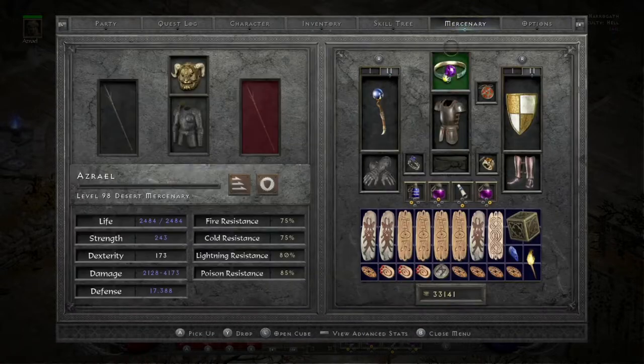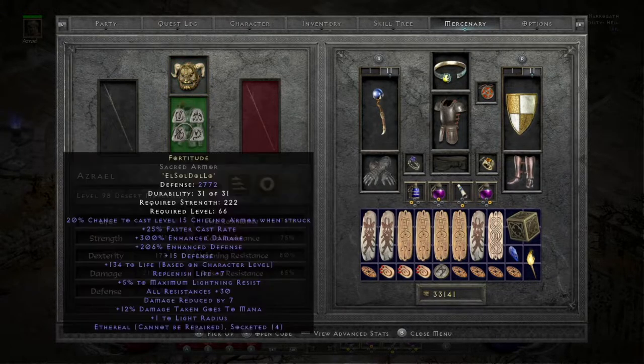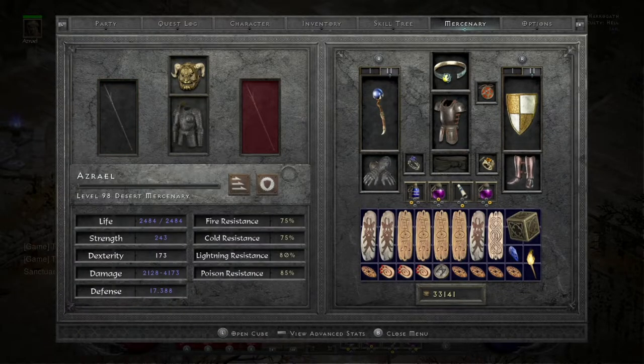My Mercenary is going to be wearing Andariel's with a 15 Increased Attack Speed and Fire Resist Jewel, a Sacred Armor Fortitude with 6% ED, and Infinity in a Mancatcher. The Mancatcher is the fastest weapon for this Mercenary, and based on some data, it's best against Ubers.